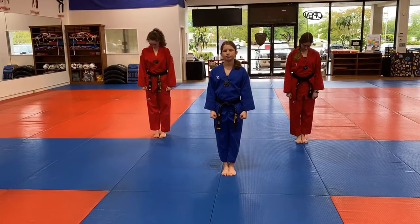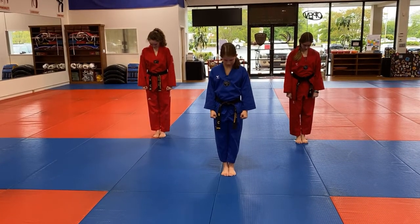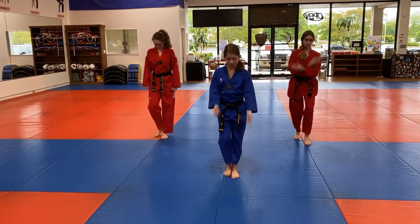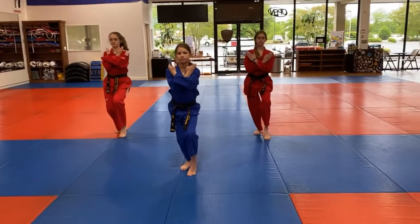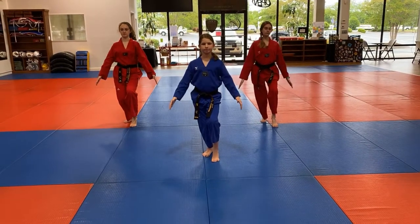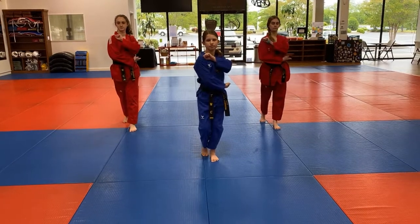Demo team ending basics part one. Starting in attention stance, heads down — you have eight counts. Ready? One: we're in tiger stance, getting ready for a double knife hand block. Two: we do that block.